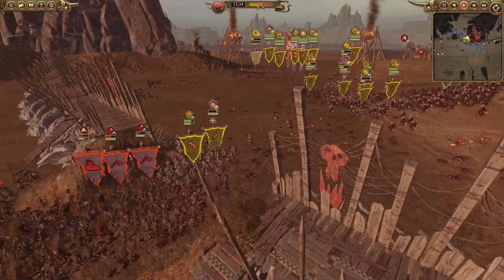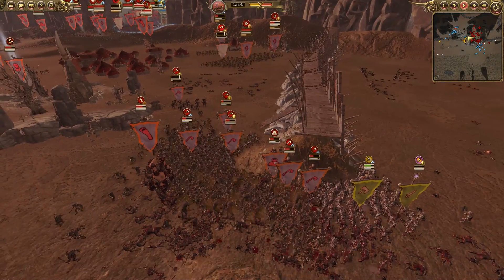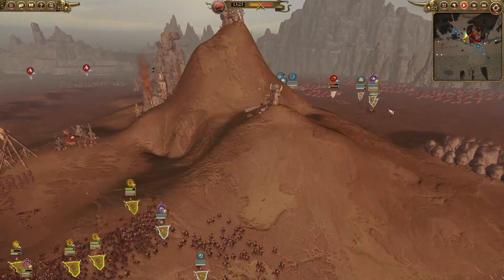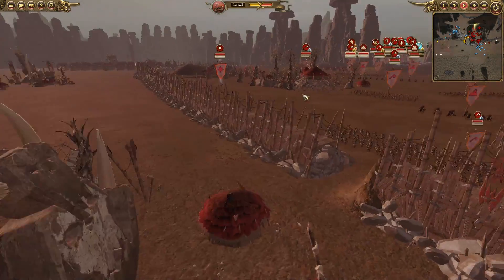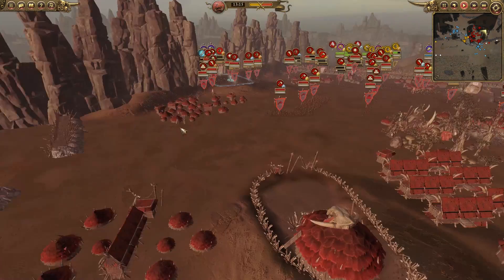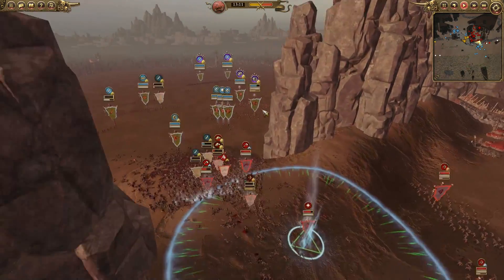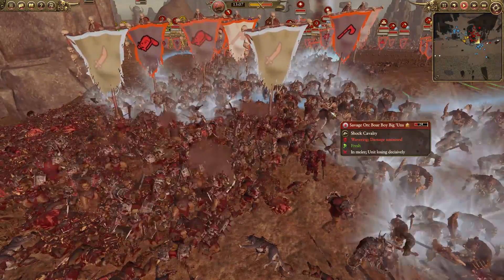I'm very surprised that the black orcs are being committed right now, but I guess there's not much left — they only really have black orcs left. The savage orcs have done a great job at killing a lot of these weaker units with their missile forces. There are still a lot of missiles left and the reinforcements are finally turning up, going around the back side and entering the rear of the fortress, which is really going to stretch the defenders.